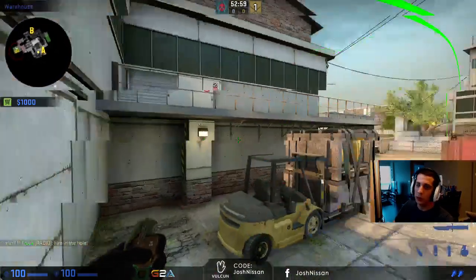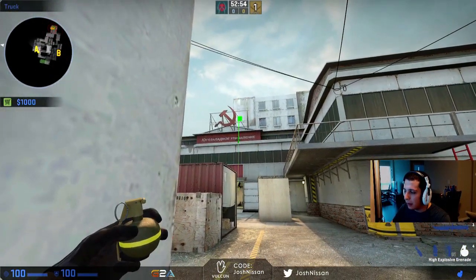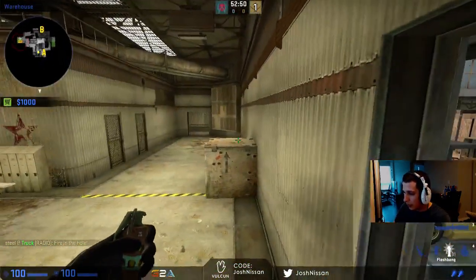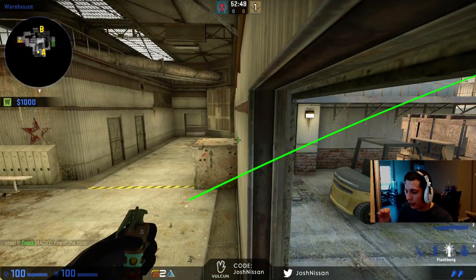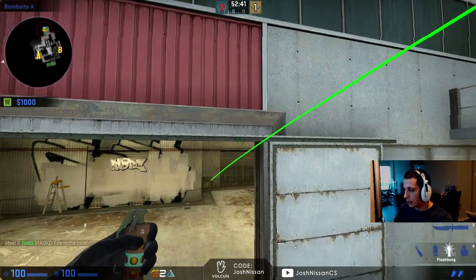It'll come in and explode relatively close to A main, so that nobody will be able to react to it at all. Now, you could try to maybe get a little bit higher, just so that it will go in and clear at a little bit better of an angle. But be careful — you don't want to get too high, because if you go too high, you're just going to hit the roof and it'll be wasted.